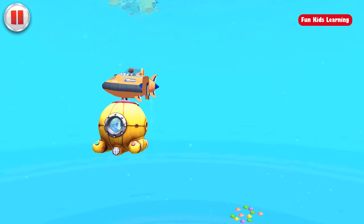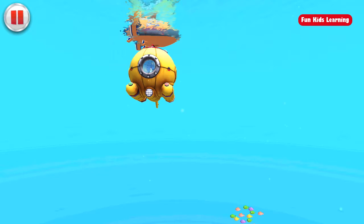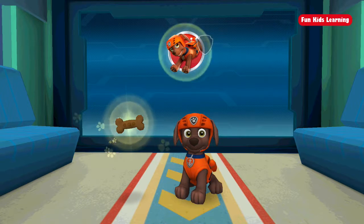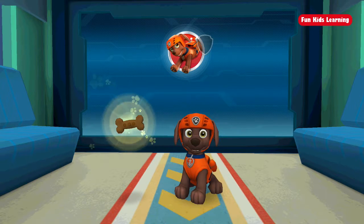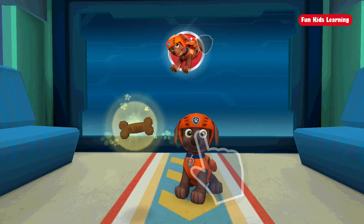We're at the surface and Chickaletta's safe! Mission accomplished! Nice work! The rescue was a success! Tap the special reward badge to find out how to earn it. When you're ready, drag the treat to the pup to reward them for a job well done. To earn the super sub rescue reward, don't bump into fish or whales when you pull the diving bell to the surface. When you're ready, drag the treat to the pup to reward them for a job well done.